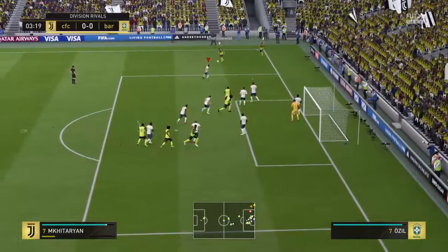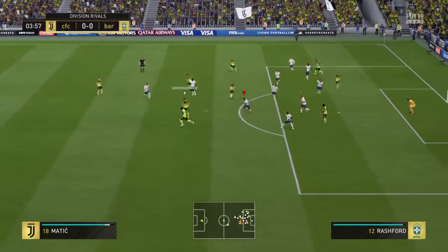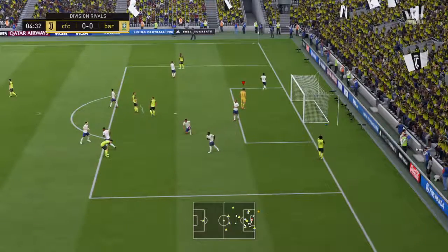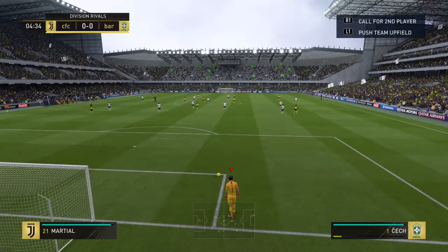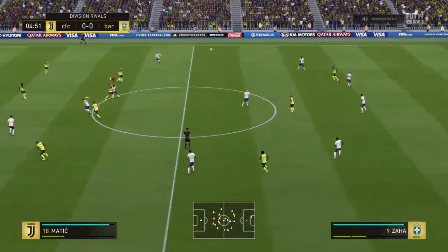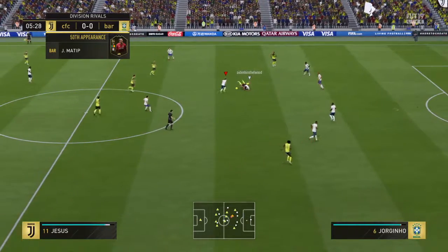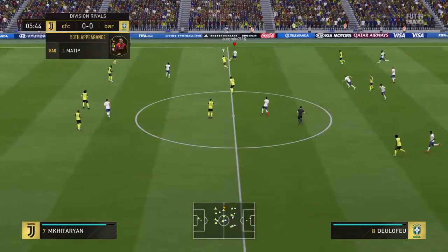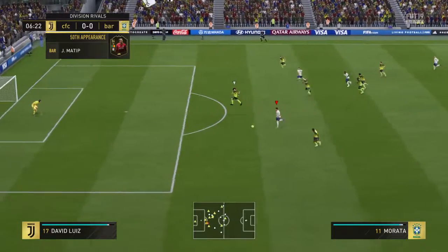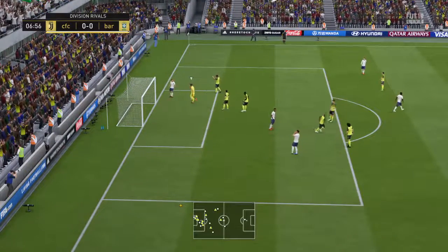Short corner. Mkhitaryan's target is in the middle there — oh, that's good defending. Matic with another shot, he's way off target. He reaches 50 appearances for the club today, he's settled in. Trying to slip it through to Alvaro Morata — it's a poor shot really in the circumstances.